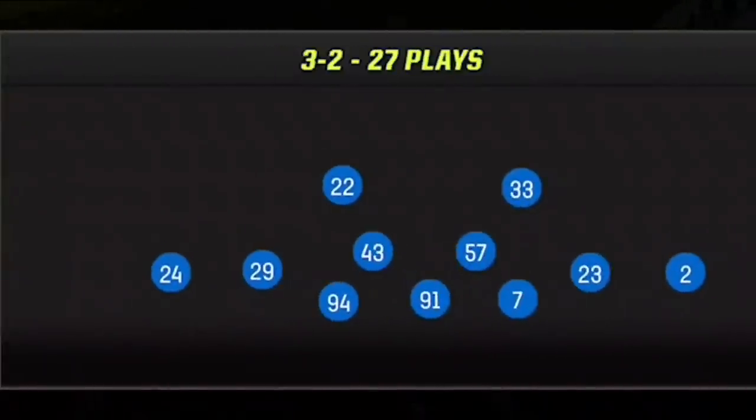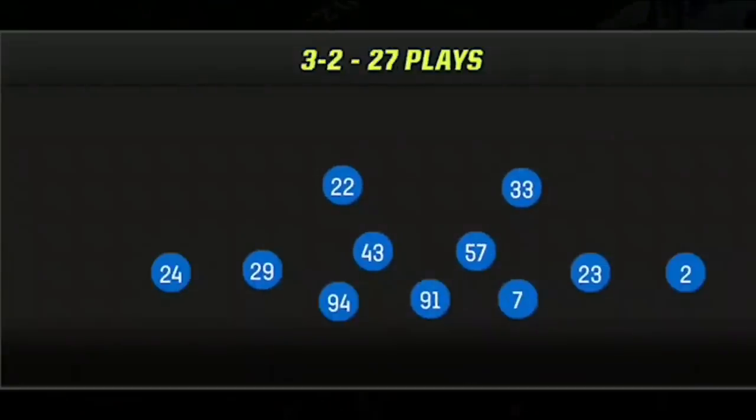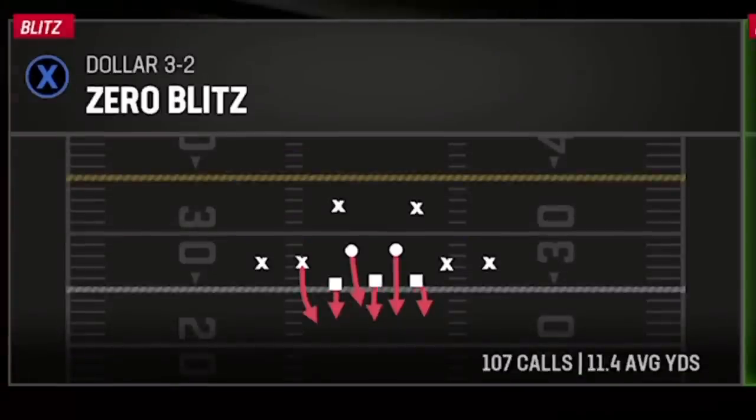I start the 2nd half on defense and since my opponent scored every time he had the ball in the first half, my halftime adjustment is to try a completely different defense. So I switch formations entirely to use a new defense out of the dollar 3-2. This formation is the meta but usually it's the spinner blitz or the DB fire 2. The play I'm going to use however is the zero blitz, which to me is the best overall defense in this entire formation, as this version of man defense has a few advantages that those other plays do not.